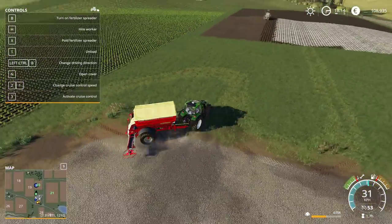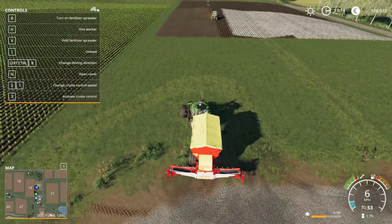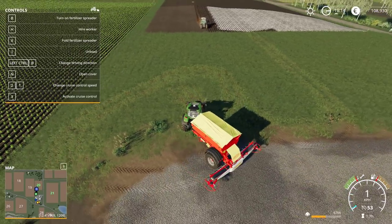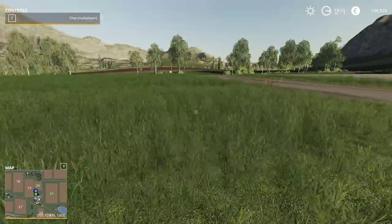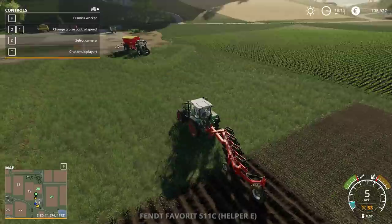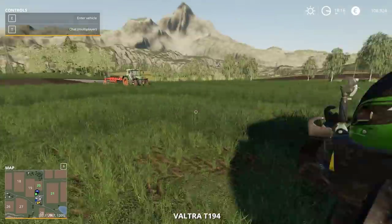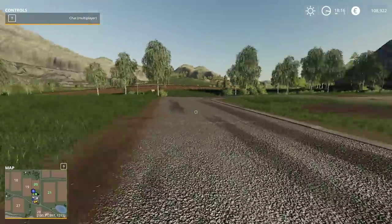You can take the logs and wood chip them, then sell the chips. I think the chips auto-sell. I wonder if you can use wood chips for bedding. I don't think you can, but I prefer wood chips to straw any day in real life — like a thousand times more. It's so much easier to deal with, it smells better, it's cleaner, it's lighter, it absorbs more.